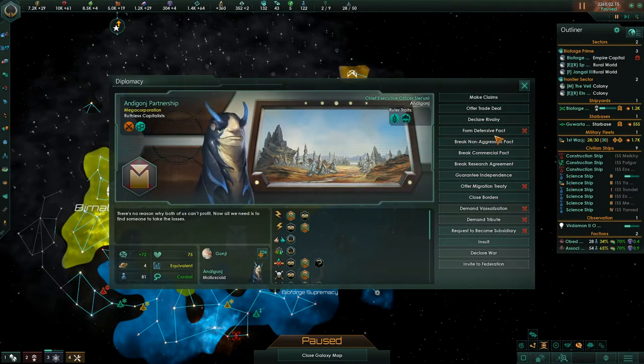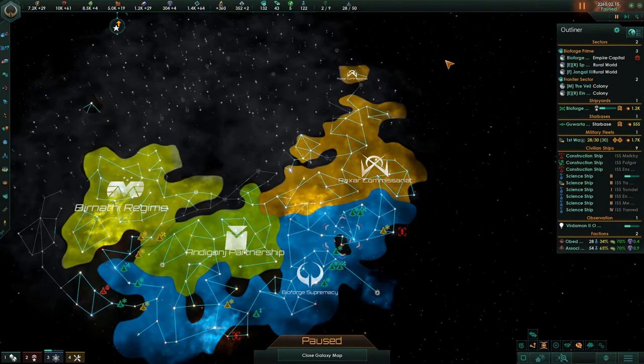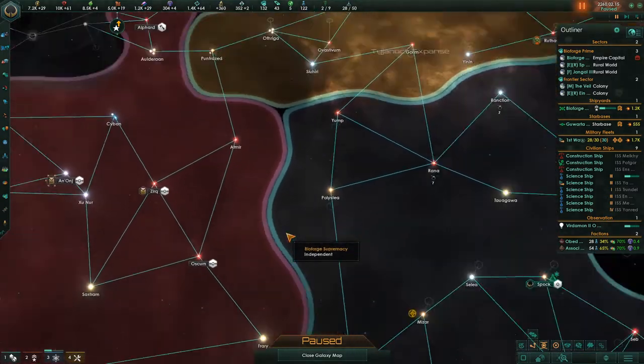These other two factions are kind of friendly. These folks, we need to learn the Federation Diplomacy from them. We have a commercial and a research agreement with them, so that's good. So this is a good map to be on.